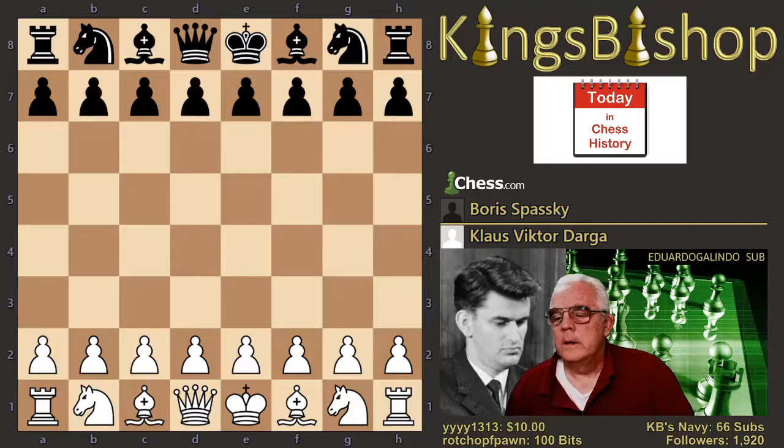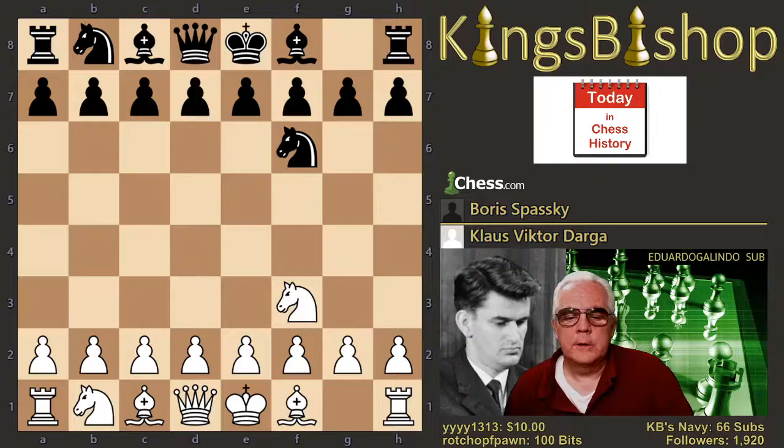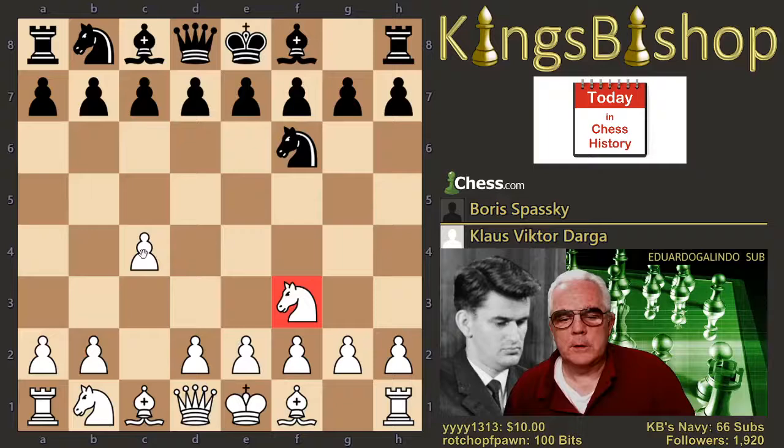Here we go with knight f3, Ricard Reti's opening, and knight f6. One thing that Darga did quite frequently in that year of his chess was to start with Reti's but transpose to c4, which is the Anglo-Indian, king's knight variation.